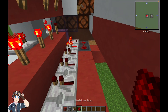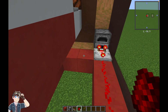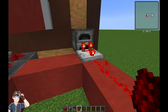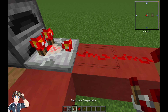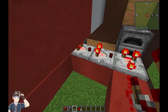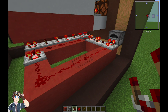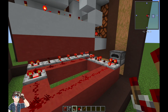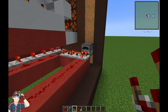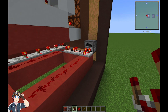Add four redstone dust here. Finally, add two comparators to connect the input signal from the shulker box to the comparator by the furnace without any loss of signal strength. And with that, your modifications are done and your dice should now work. Comparators are really useful for extending a redstone line without any loss of signal strength, as whatever signal strength they detect on input is the signal strength that they output.